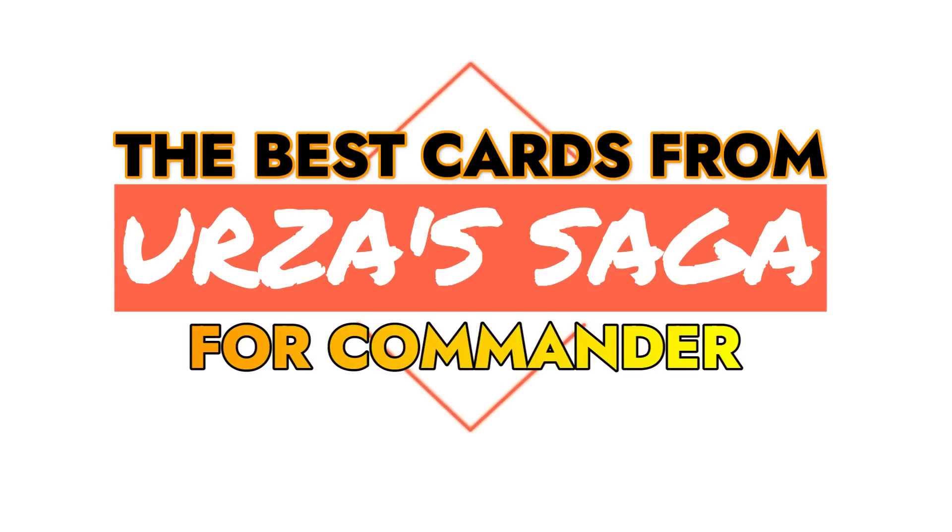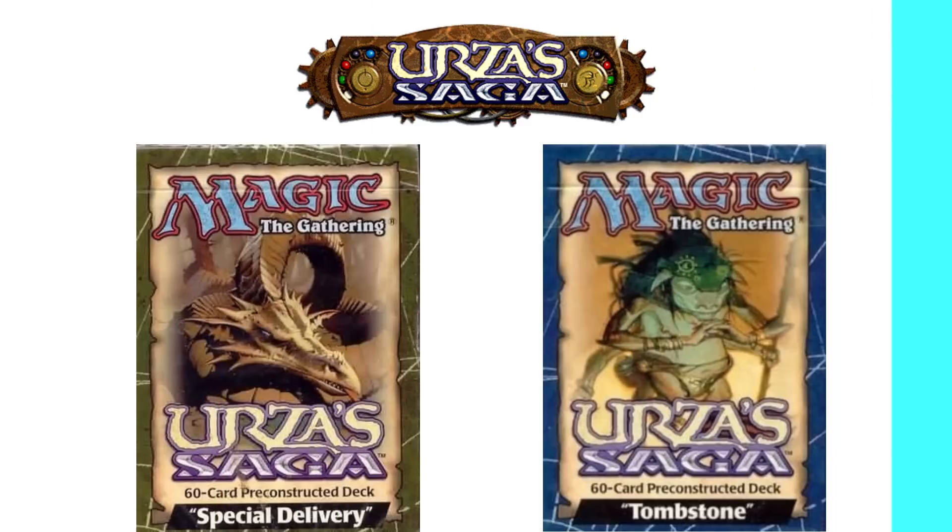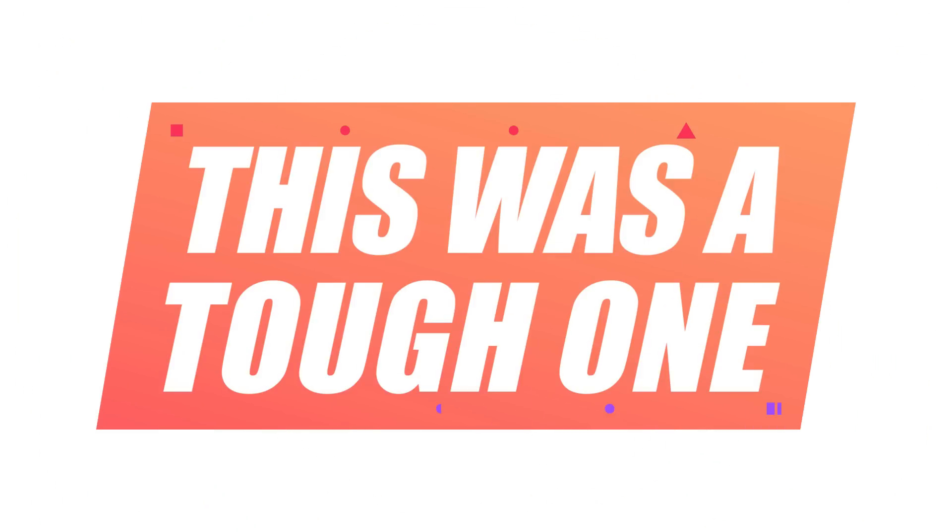Welcome back to EDH deck building. I am your host Demo, and I'm talking about all the best cards from each set for the Commander format. I haven't done this series in a while and I'm getting back to it. I'm doing an absolute whopper today — it is Urza's Saga, of course a famously powerful, even broken set. This was a tough one going through all these cards finding out which ones are best for the Commander format; there are just so many really impactful cards from this set.